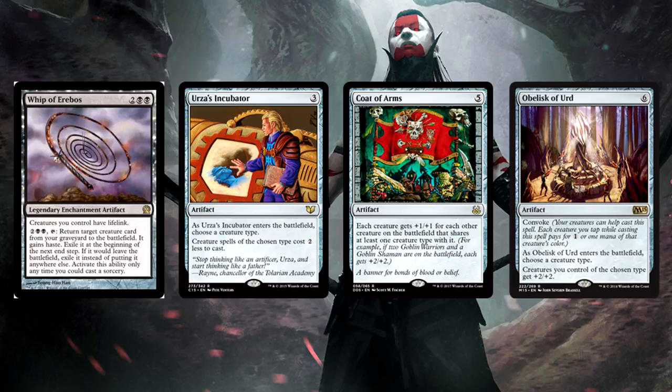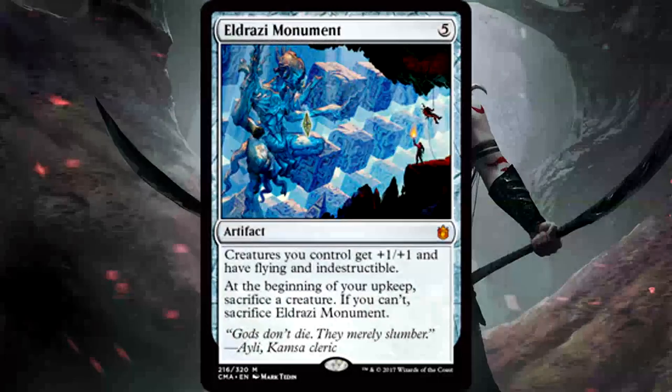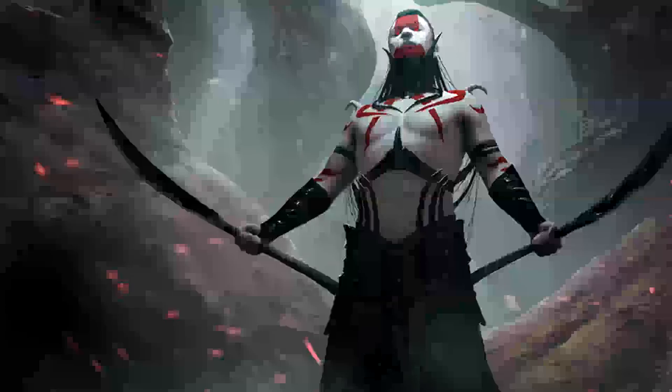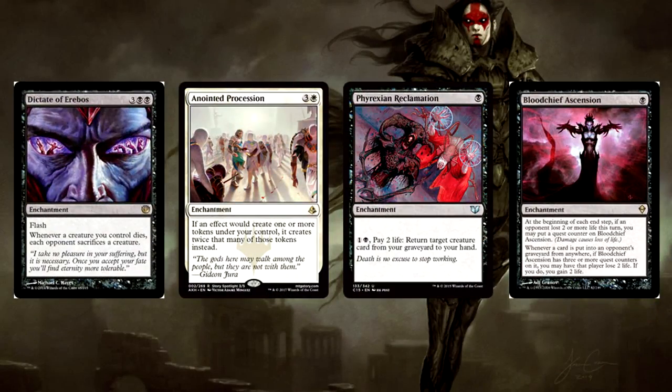Any combination of those and you will not be disappointed. If you can afford it, Eldrazi Monument could be great here — you're creating Vampires pretty quickly, losing one per turn to make everything indestructible, huge, and flying seems decent. For Enchantment suggestions: Dictate of Erebos is a solid control card; Anointed Procession takes advantage of your Edgar Markov token trigger in a big way, doubling up on your tokens; Phyrexian Reclamation gives you an important avenue to resurrection; and Blood Chief Ascension might as well already be enabled in this strategy since you'll be gaining so much life.